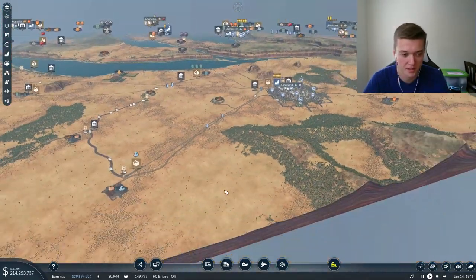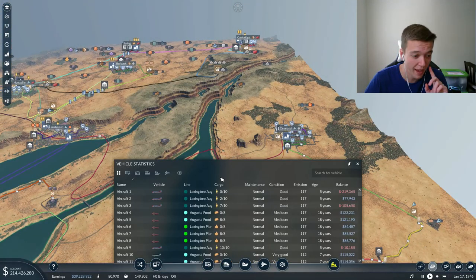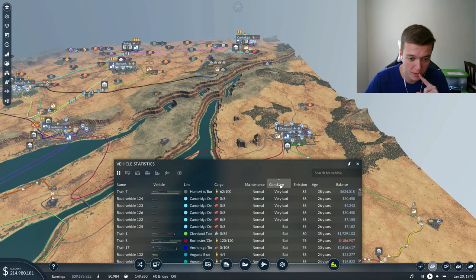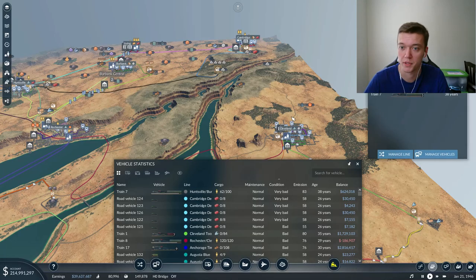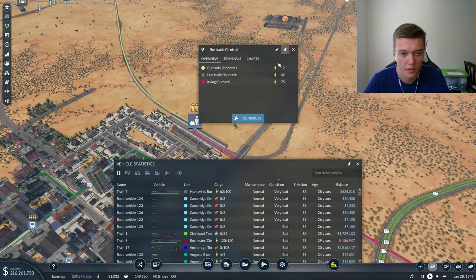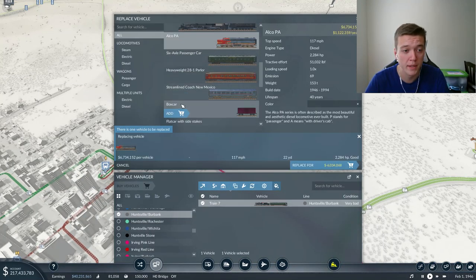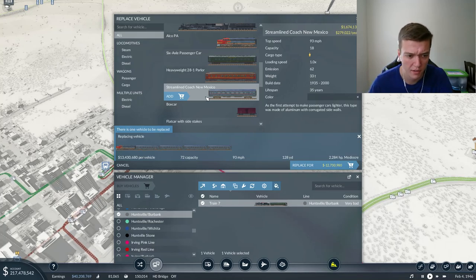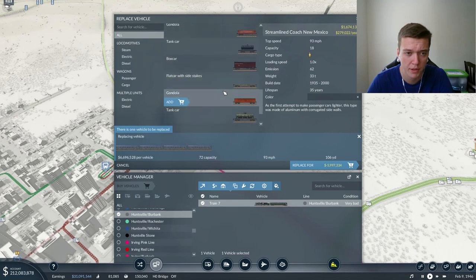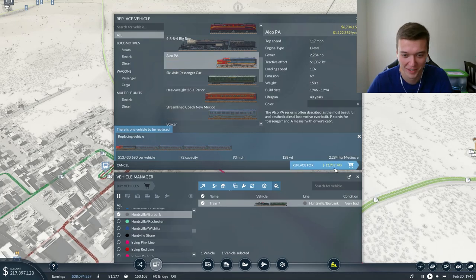Cleveland, you need an airport regardless - let's just get over that fact right now. You will need an airport. I'm doing management-based stuff right now, I've got to take a break from the project. Huntsville-Burbank, you are not that popular, are you? We can replace you and give you the Alco PA. We'll give you four cars on there for a capacity of 72 versus a capacity of 100, and you haven't been transporting that many people because we gave you the Rochester line. We'll just stick with that - $12 million.